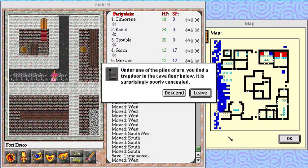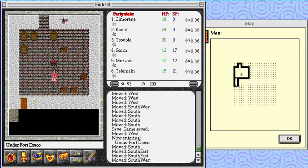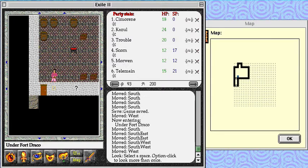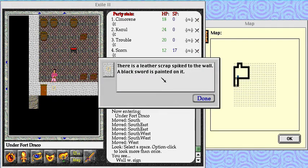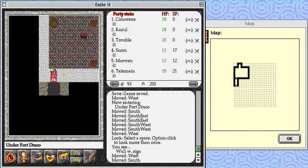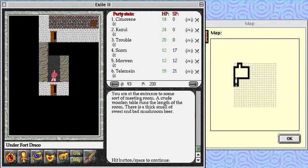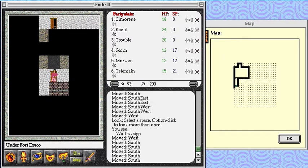There is a leather scrap spiked to the wall — a black sword is painted on it. You're at the entrance to some sort of meeting room. A crude wooden table runs the length of the room. There is a thick smell of sweat and bad mushroom beer. Lovely.